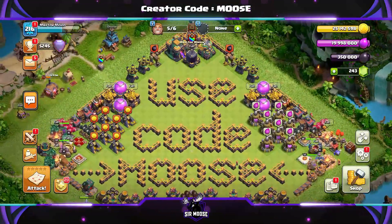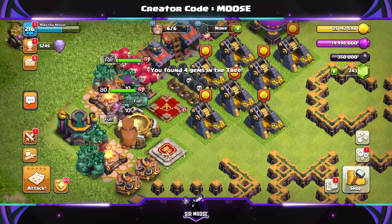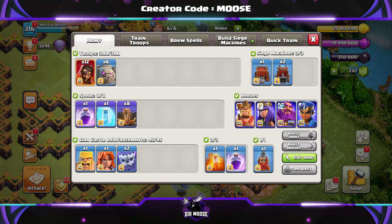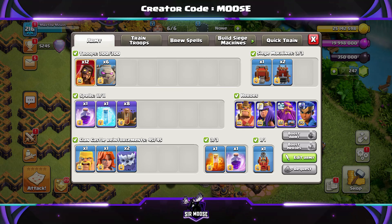Kaboom! Yes guys, welcome to the channel. Today we've got a beautiful ground spam attack army. We've got golems, we've got unicorns, we've got yaks, and we've got super wizards. Anyway, we're going to check out some replays in just a moment, but first let's have a quick look at the army composition.